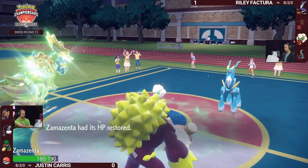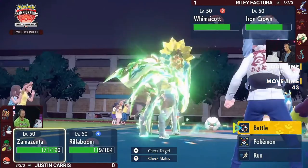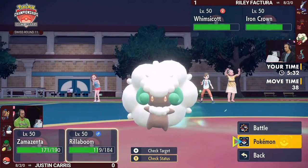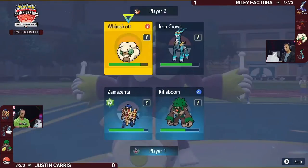Rillaboom going for Grassy Glide gets some nice chip damage into Iron Crown. Unfortunately for Justin, Rillaboom does not have access to any non-Grass-type moves — it's running Protect over a possible U-Turn or High Horsepower for coverage. So Iron Crown is now in a very strong position. You do have to worry about Body Presses, but you know Zamazenta has Terastallized and will be neutral into Tachyon Cutter now.